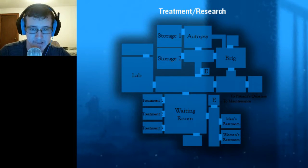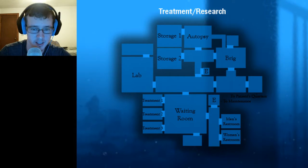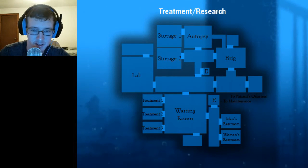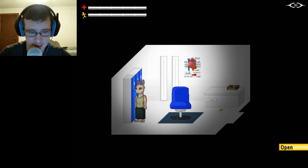Oh yeah, I have a map too. So I'm in Treatment One — there's Treatment Two and Three. There's two elevators: one goes to Maintenance down there, and the other one goes to God knows where. I'll check out the two other treatments. Maybe I could check down the room at the bottom and then make my way towards the bathrooms, then try to use the elevator. There's also that room above the lab which I can't get to yet because I need to take steroids first.